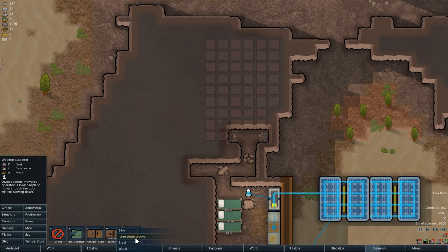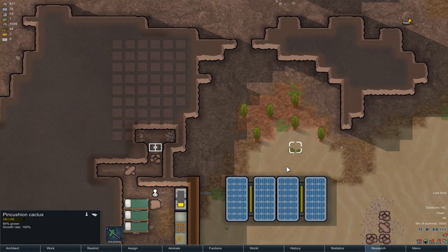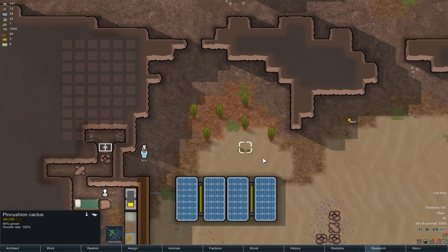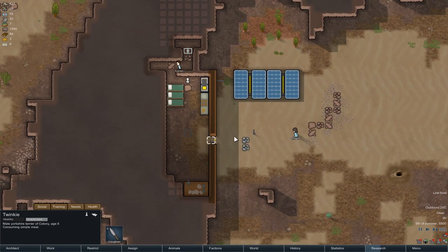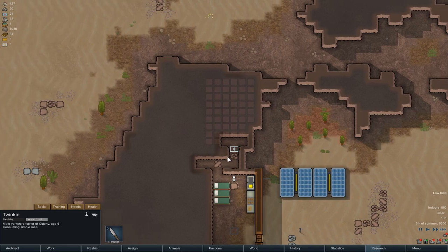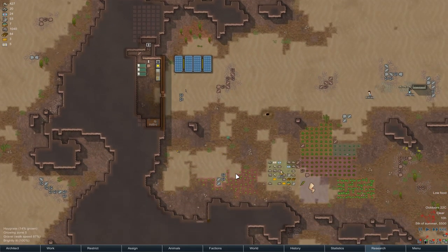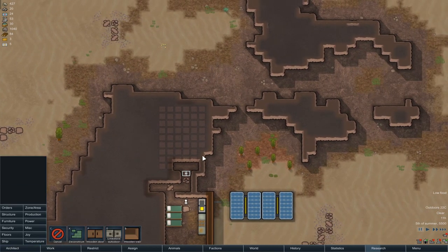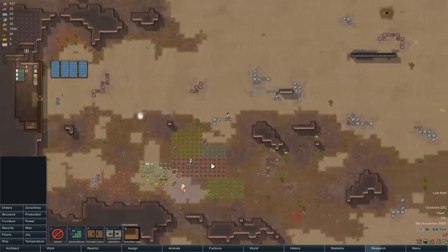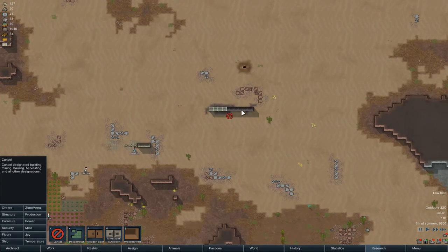This is going to be pretty permanent so might as well go straight for an auto door there. We've got a pincushion cactus. The terriers look so weird - I had a warg last time, that was far cooler. We need somewhere to butcher, but to butcher this it needs to be open. Could be time to stop them from having quite such a high priority on hauling.